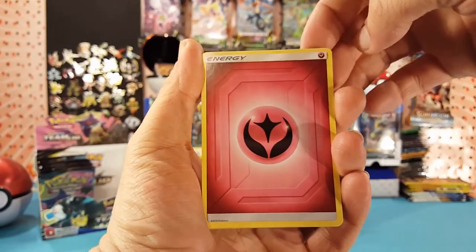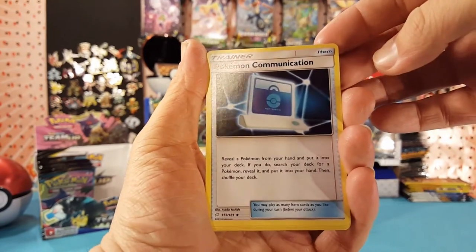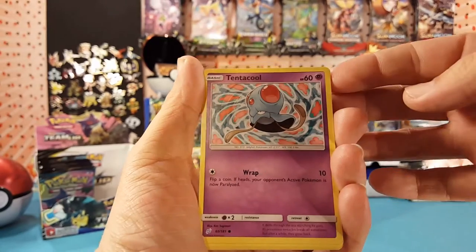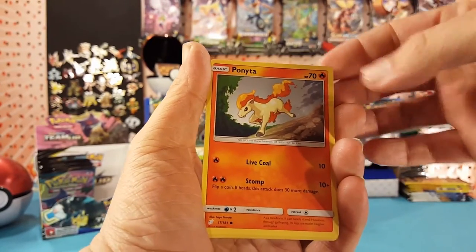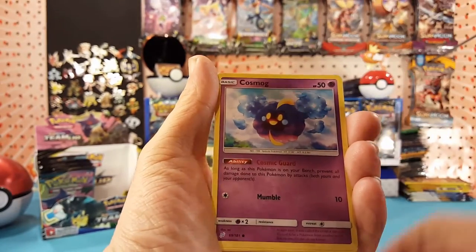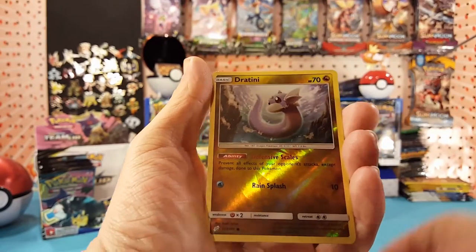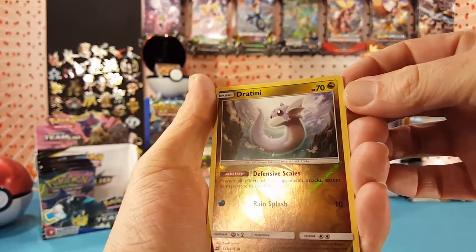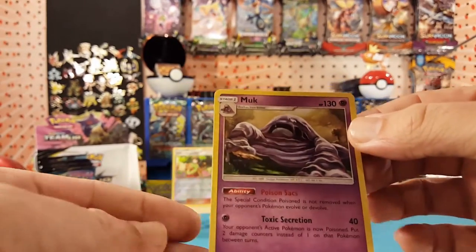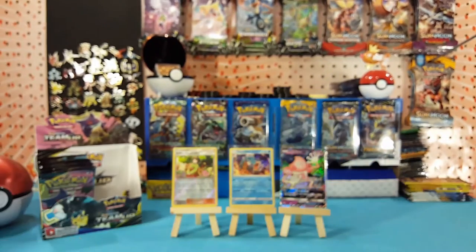All right, next pack. We have Fairy Energy, Pupitar, Pokemon Communication, Hitmonclee, Tentacool, Ponyta, Alolan Grimer, Cosmog, Litten. Dratini is our reverse and Muk is our regular rare. That Muk is looking a lot like Jabba the Hutt there.